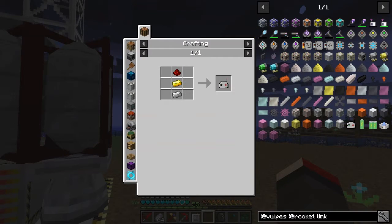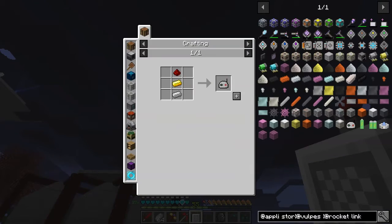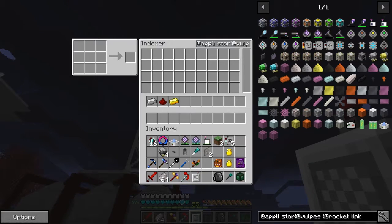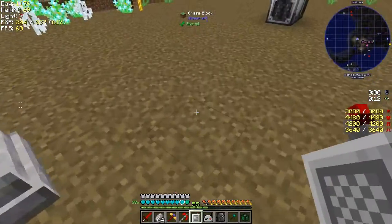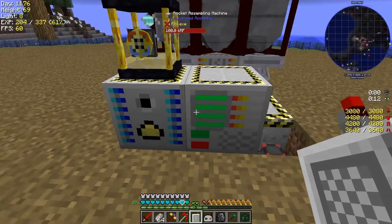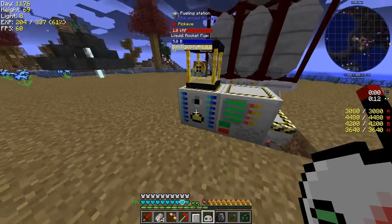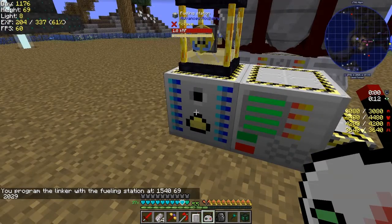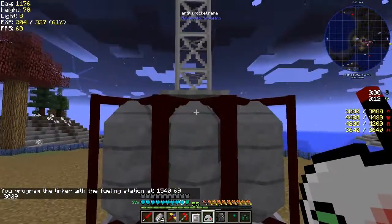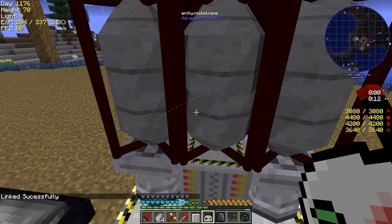There we go - the Linker. Let's craft it. You end up using quite a lot of these linkers. This links things to the rocket. We need to link the fueling station - shift right click that and you've programmed the link with the fueling station at the x, y, and z coordinates. Then you simply right click the rocket and get a line saying the rocket is actually being linked.